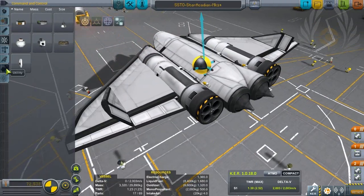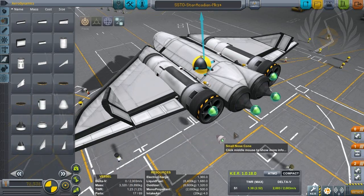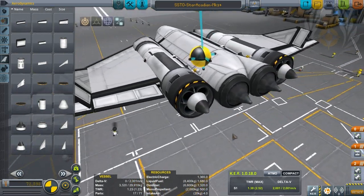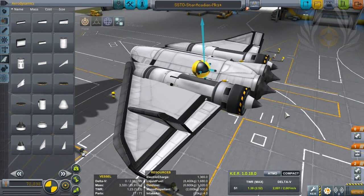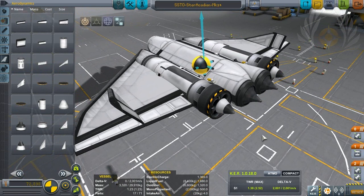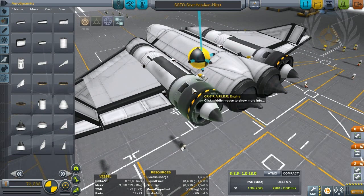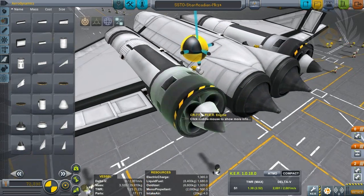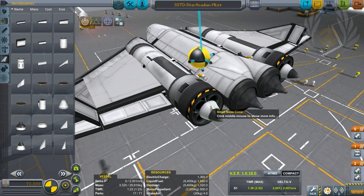There is another trick people have been using: putting a small nose cone on the back of your rapier engine. Supposedly it cuts down on drag even more, allowing you to go further with less fuel. I tested this in version 1.0.5 and it does save just a small amount of fuel — not a whole lot, but a little bit more. If you want to save every drop of fuel, this might be for you. Just remember that in 1.0.5 the thermodynamics are a bit meaner, so this nose cone on the back of an engine will overheat and explode if the engine moves up and down too much. Try to keep it level.